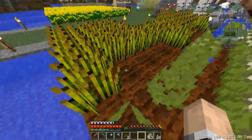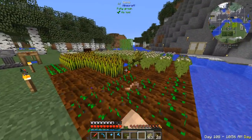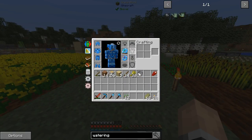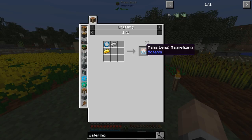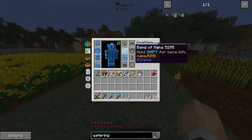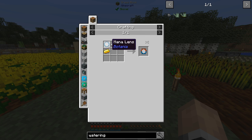I also made a wheat and rice farm. I'm collecting items from a very far distance because I made the Ring of Magnetization. It's made from mana steel with a magnetizing lens, which is just iron ingot with gold ingot, and a mana lens which is glass surrounded with mana steel — eight mana steel, one iron, one gold, and one glass.